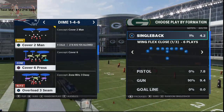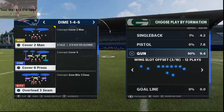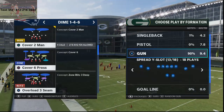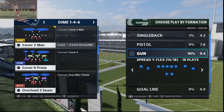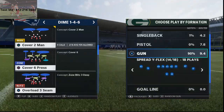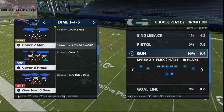So basically I put out a video this morning talking about the idea that press coverage is going to become a thing. You're going to see people do two things, especially if you're playing MUT. They are going to run press man-to-man coverage on the outside, and they're going to use the bench press ability on their corners. The reason they're going to do that is because that is going to fatigue your receivers throughout the course of a game, so much to the point that your receivers will literally sit on the bench if you don't know how to counter it.